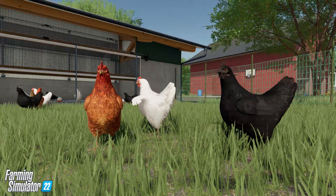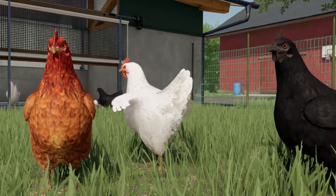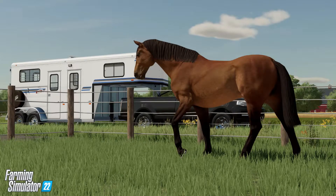We have some chickens in their coop in a variety of colours and we can see the detail on the feathers, especially on this white one here. Here's a horse out in the paddock and we can see in the background a pickup truck towing a very nice new horse box.